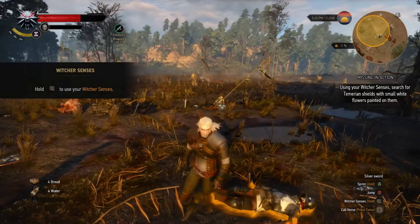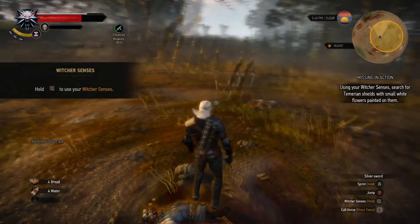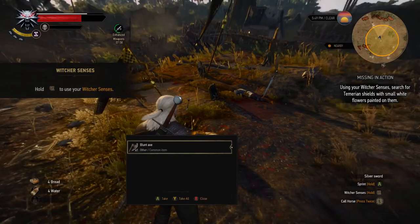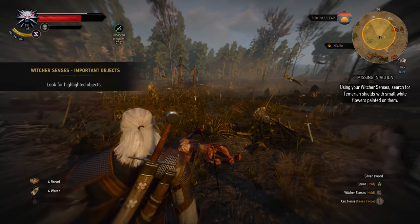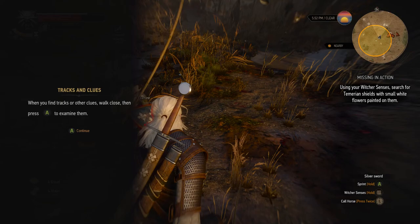Already looted — okay. Look for highlighted objects. The only highlighted objects I'm seeing are these bodies. And how many axes can I carry? Is this one? Tracks and clues: when you find tracks or other clues, walk close then press A to examine them.